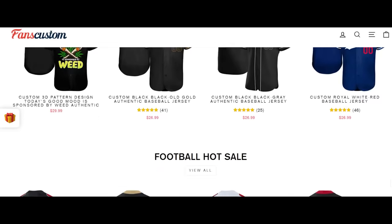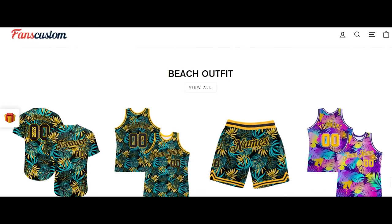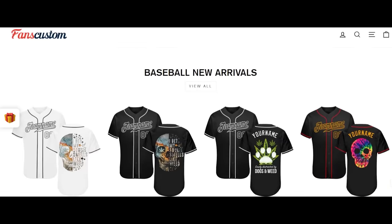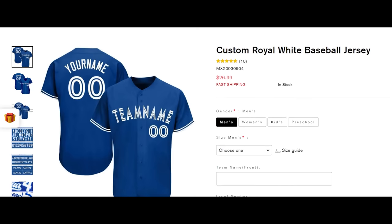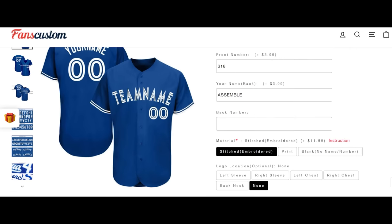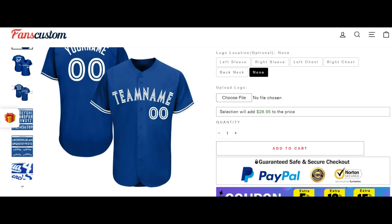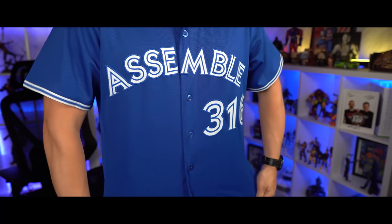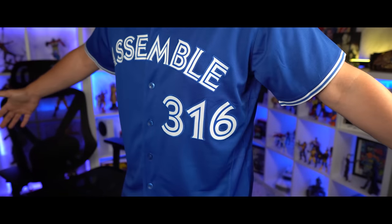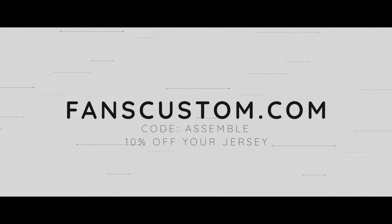This episode is brought to you by Fans Custom. If you're looking for something personal and customized for either your own sports teams, or you're a small creator, Fans Custom has you covered. From baseball to hockey to basketball, even beach outfits — jerseys, hoodies, shorts — they can do it for you and it's affordable. You can put any number on the jersey front and back, a custom name, or even upload custom images. Sizes are available for men, women, kids, and even preschool. Head over to fanscustom.com, use the code ASSEMBLE, and get 10% off your jersey today.